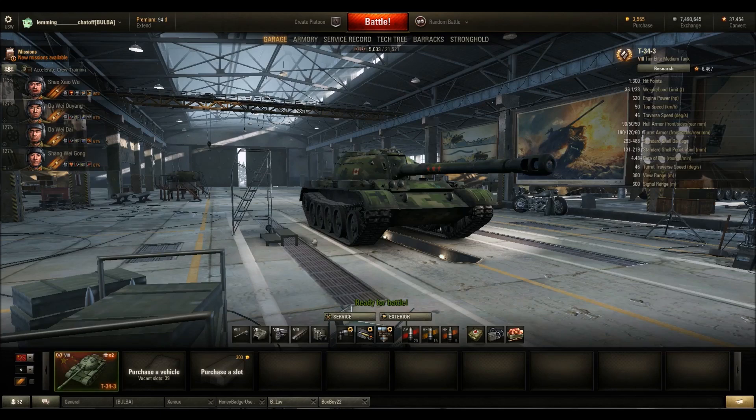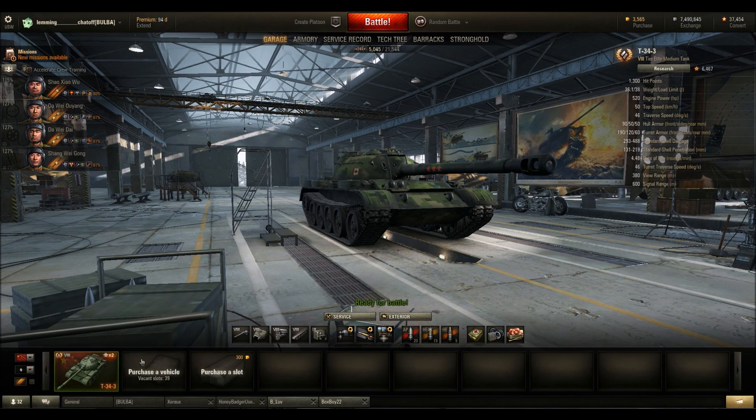Mobility-wise, it's a medium tank, so it's got about average mobility — nothing special but nothing horrendous. 50 km/h top speed. When you're climbing hills you'll do about 20, on the flat you'll get up to 45, and going downhill you'll easily pass 55. Traverse speed is totally fine — you've got 46 degrees of hull traverse, so you're never going to have any problems with the mobility on this tank.